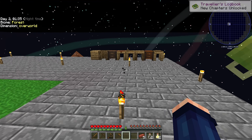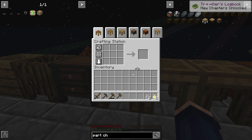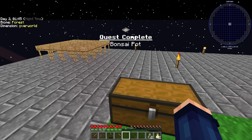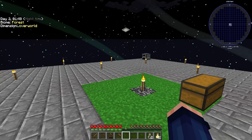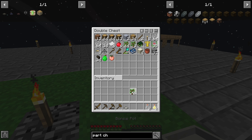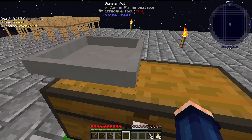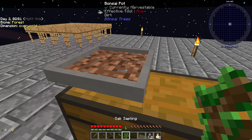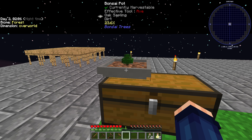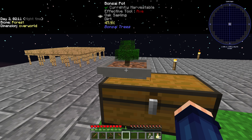Straight over here to get our bricks. And we are going to craft them up like so. The fun part about these bonsai trees is I actually need one dart and one suckling. Let that grow. As you can see in the little bit at the top here, we have a percentage of what it is growing, which is quite fancy.